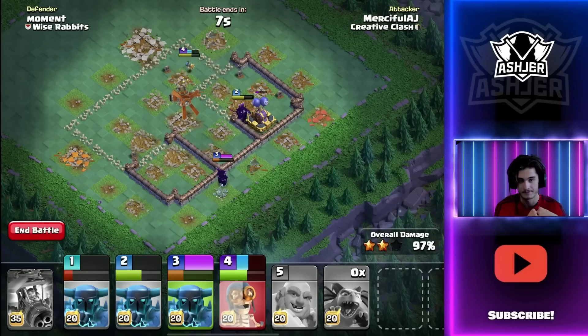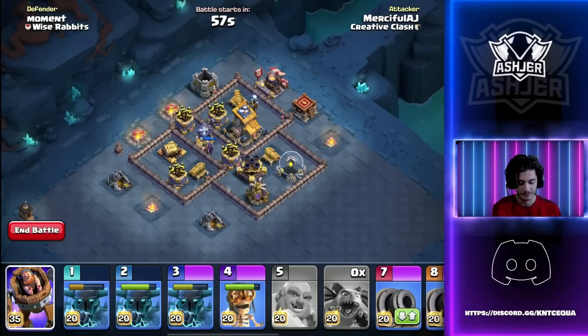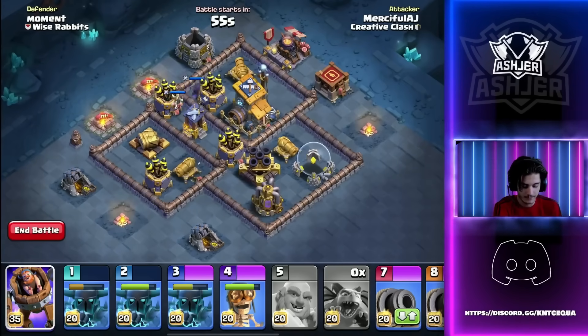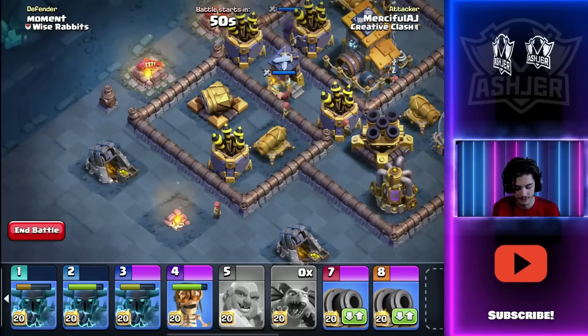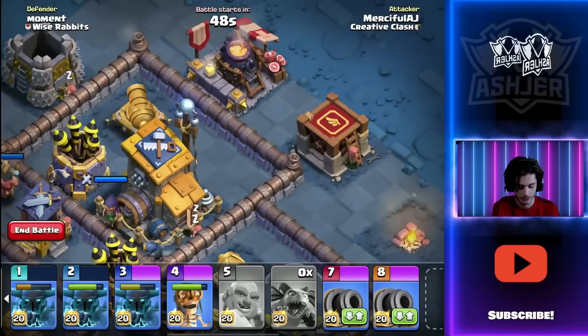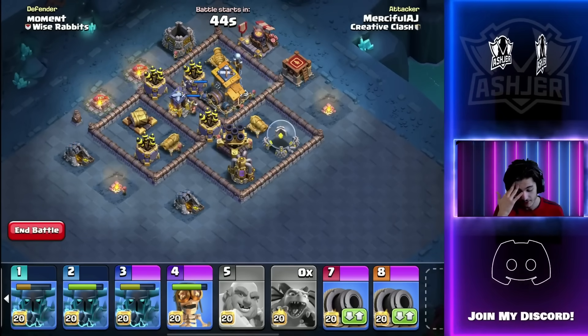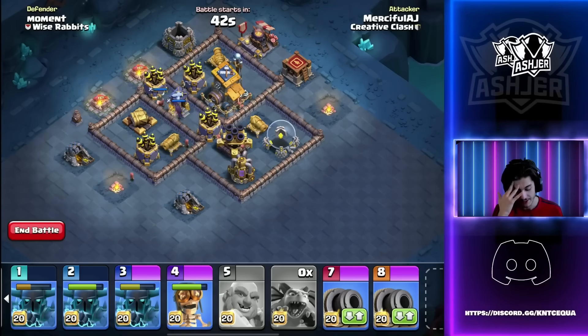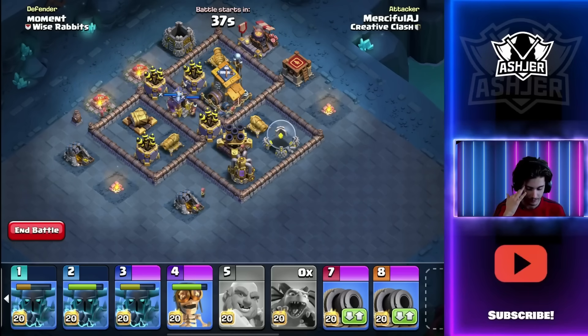For the first attack I'm okay with it — three Pekkas and a bomber survived. Pekkas have recently gone back into the meta now that the Battle Machine got buffed; they're right back where they used to be. Let's look at the second stage. I usually like bringing Cannon Carts, but there are Teslas — one right there, one up here, and probably one somewhere over here. We could take down the Double Cannon for free but we'd lose a Cannon Cart. Maybe we bring in two Cannon Carts to take out the Tesla as well.